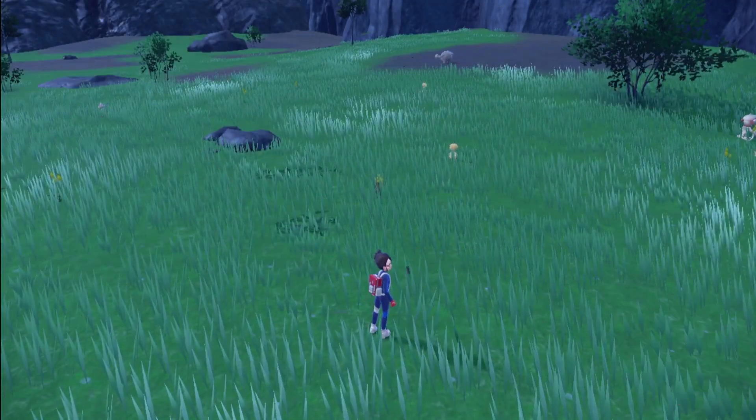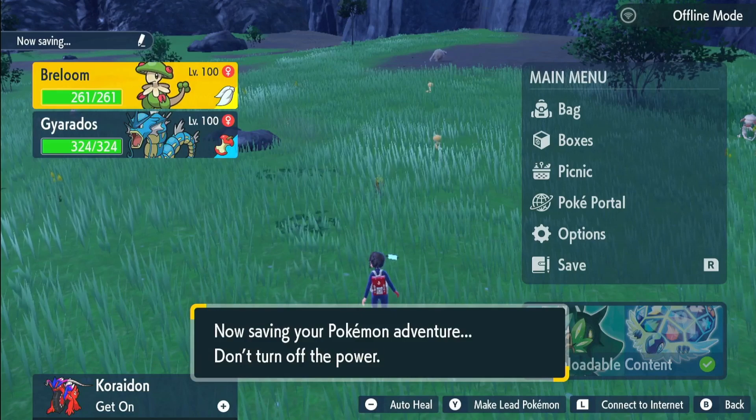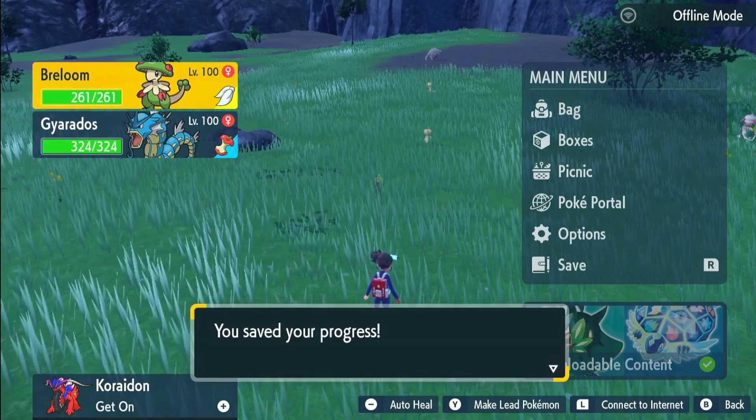So once you get here, what I want you to do is save the game. If we don't get our shiny in 30 minutes, we can just come back to this place, use our Mystica all over again, and then go on a bit.